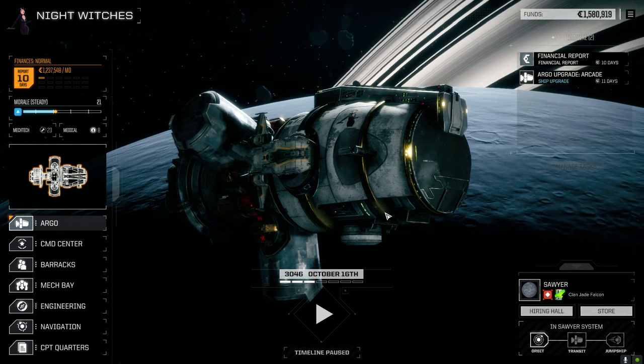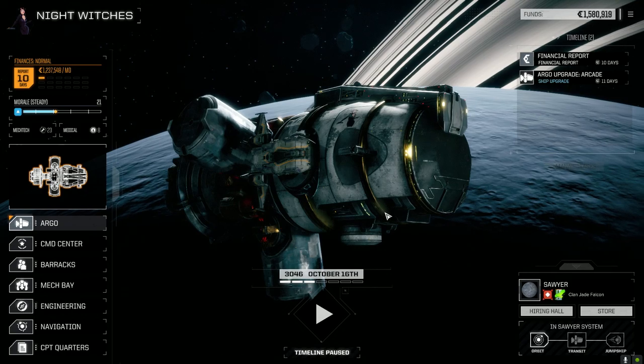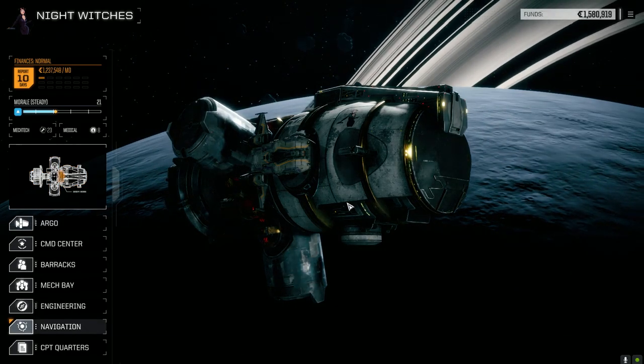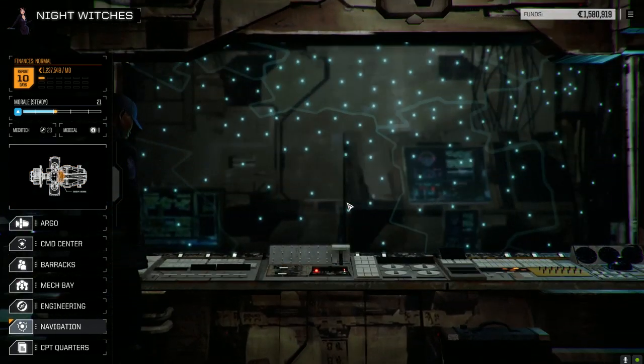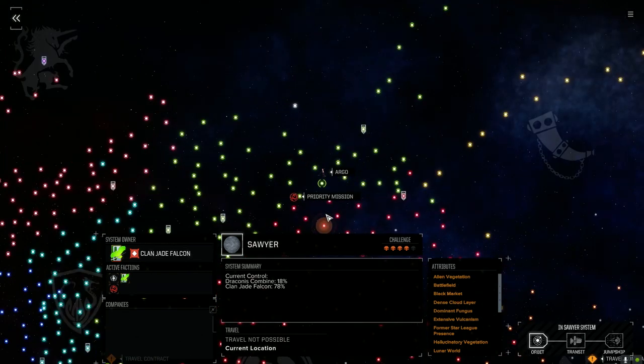Hey everybody, welcome back to another episode of Night Witches. After that weird episode last time with the crashes and the weird map, everything is kind of back to normal now. I basically restarted the machine and started the game, and everything seems to be fine, so I don't know what happened.